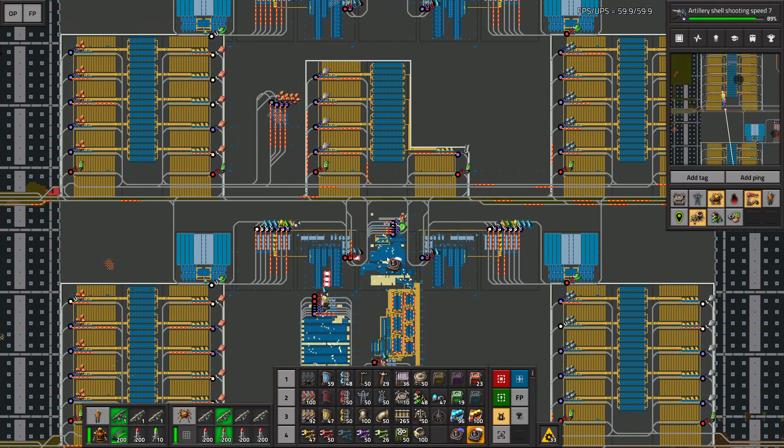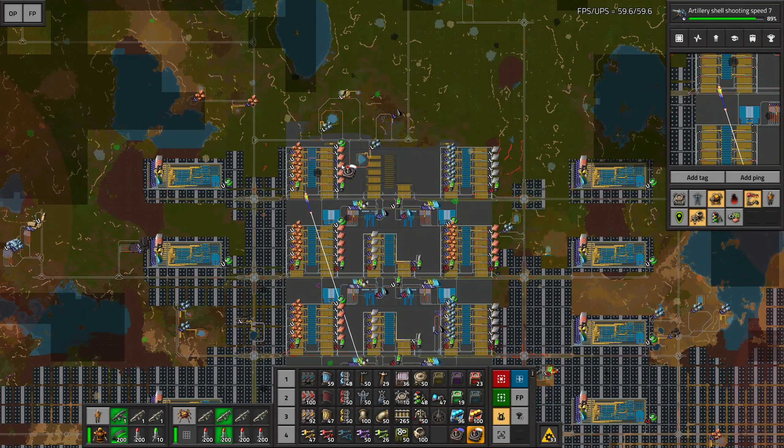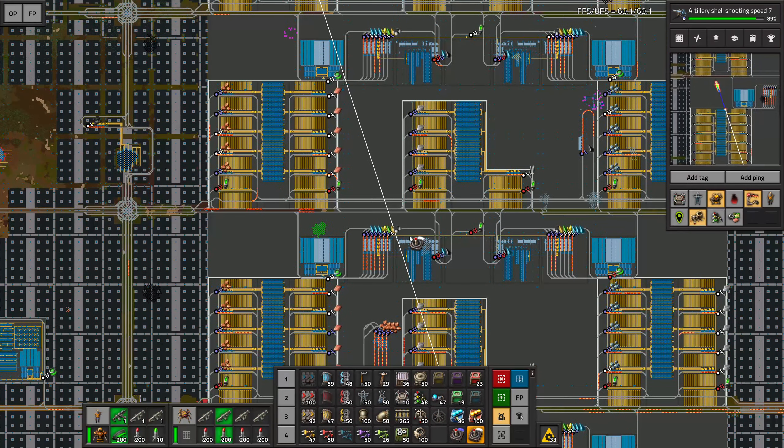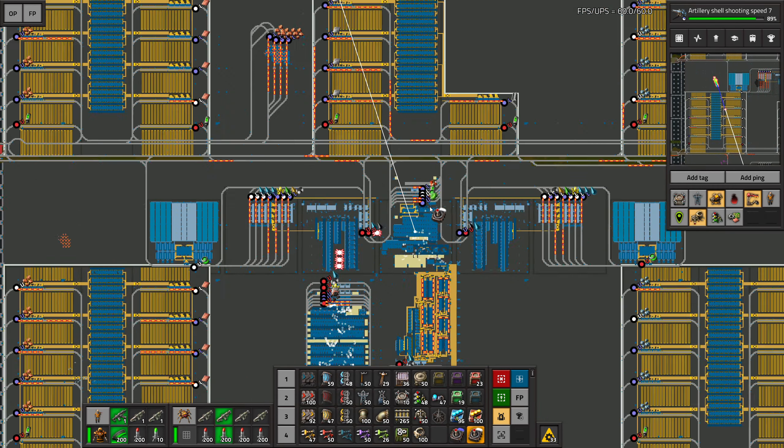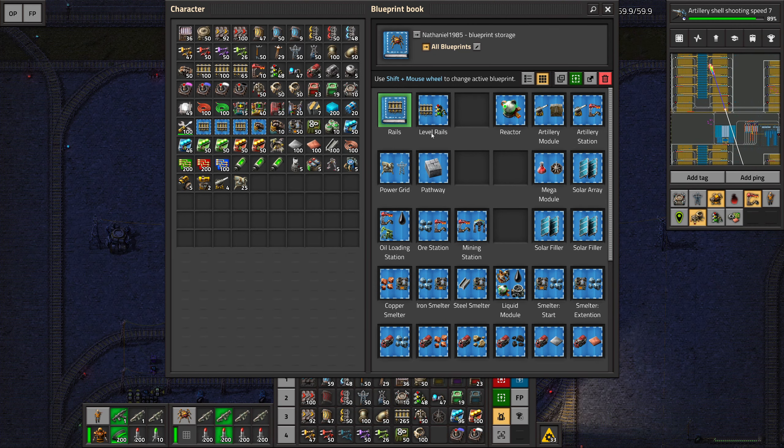Let's make our way back to the crafting hub and introduce the trains — we need five pairs of copper trains. That was another thing we needed to take care of to be able to paste more trains in one go.